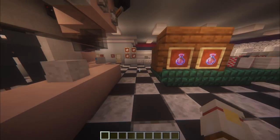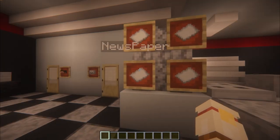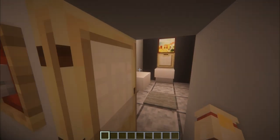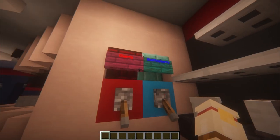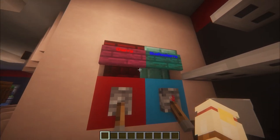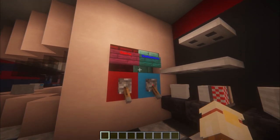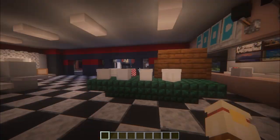Over here we have our checkout counter with some newspapers to the left. Right here we have both the male and female bathroom, with another little coffee section. And of course I could not forget to add the slushy machines with cherry and blue raspberry flavors — almost every single gas station I've been to has slushy machines, so I've gone ahead and added one anyway.